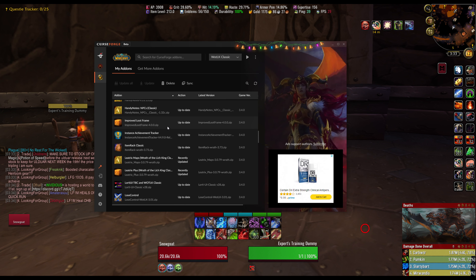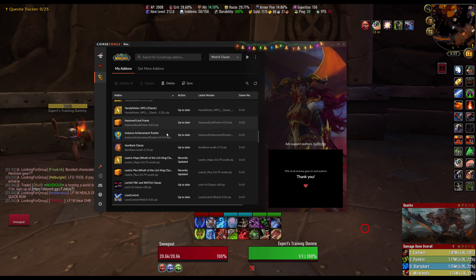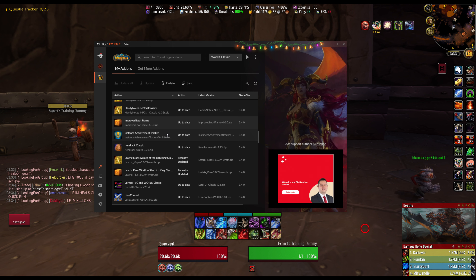Improved Loot Frame — this makes it so the loot frame is one big window and you don't have to click the next arrow to see everything; it all shows up in one frame. Instance Achievement Tracker — this is a good add-on for tracking achievements if you're going for 10- or 25-man achievements. It'll tell you when an achievement starts, when it fails, and who failed it. Like on Thaddeus, if somebody gets zapped, it'll call them out and you can laugh at them.